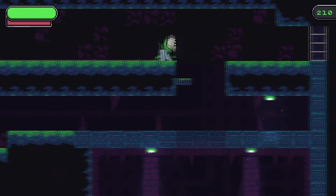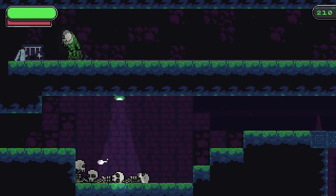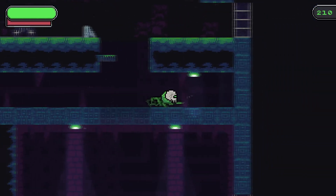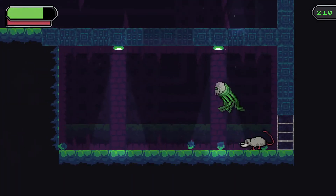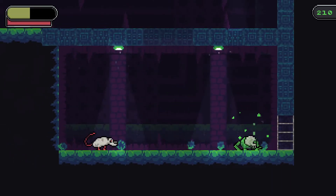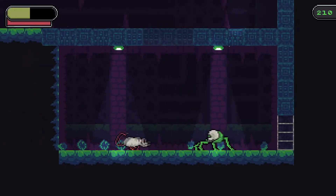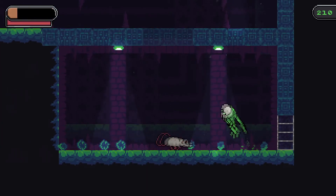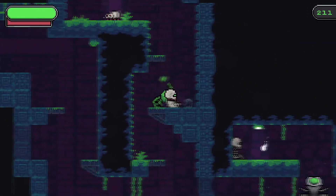I wonder if I can get up here. I can! Is there any point to being up here? Or is this unintended? A minecart! Yes! Let's fight the rat again. So I've got to start over here because he plows into the left side. I can't just stand there and hit him when he does that. I'm gonna beat this boss.